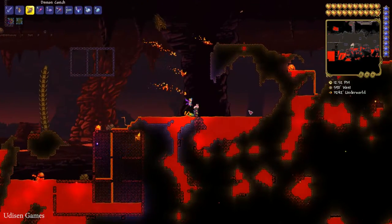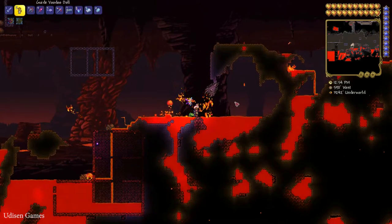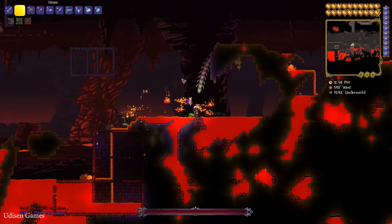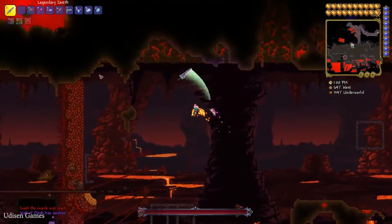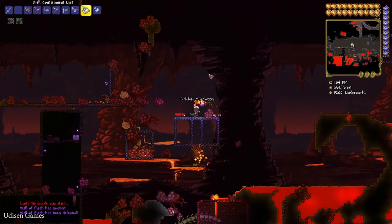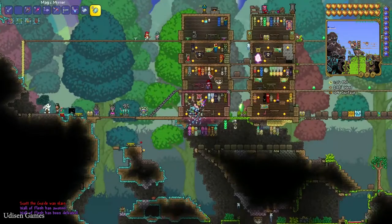After that, find a lava pit in Hell and press Q to drop the Guide Voodoo Doll into the lava. This will summon the Wall of Flesh boss. Kill this boss, then return to the surface using the Magic Mirror accessory.